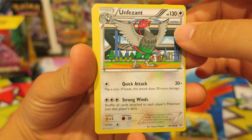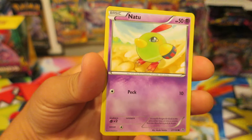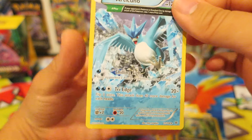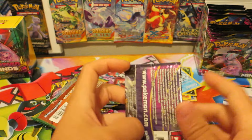We kicked things off with a great trainer card — a Trainer's Mail. We have an Emolga, an Unfezant, a Voltorb, a Spearow, a Natu, a Pikachu, a Hawlucha, a Reverse Holo Bagon, and our last card is one of my favorite Pokemon: Articuno.